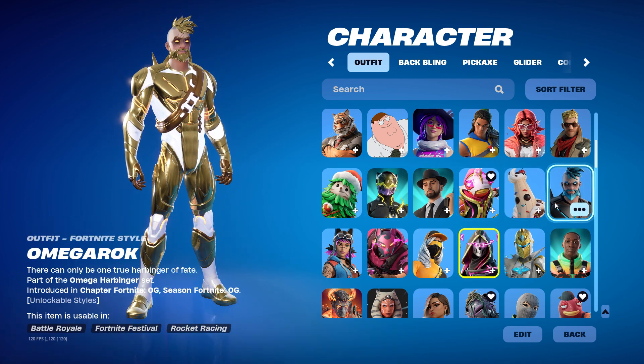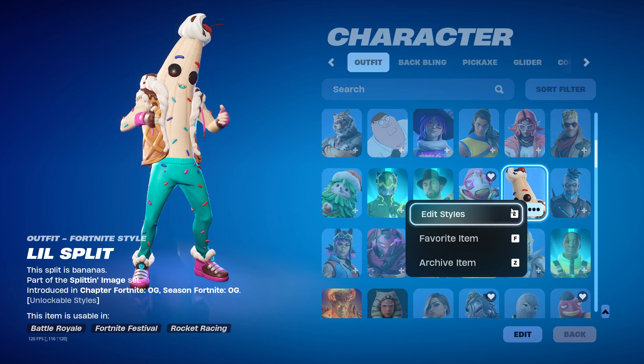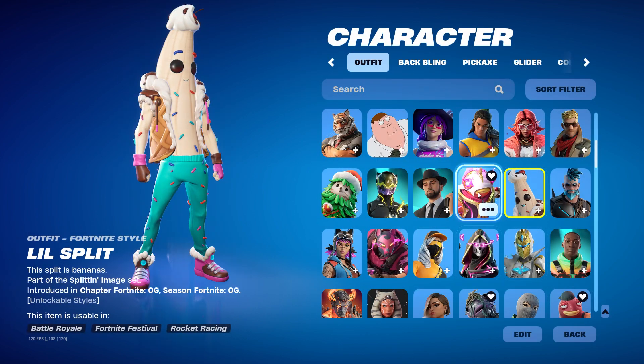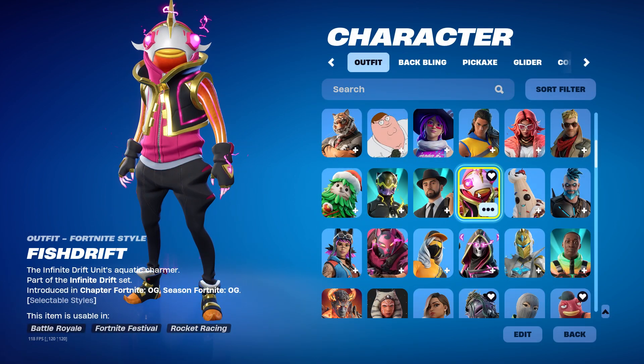Omega Relic — you already know, he's full maxed out gold. And then we got Lil Split — got the gold style too, kind of weird but kind of okay. We got Fish Drift — part of the Burst Game Pack.